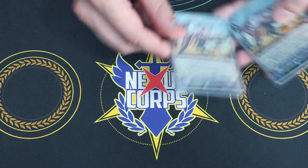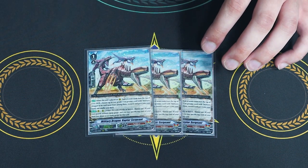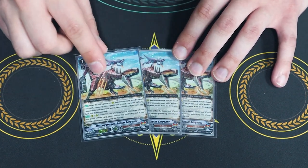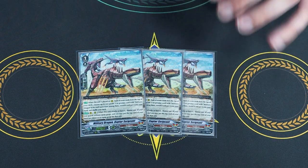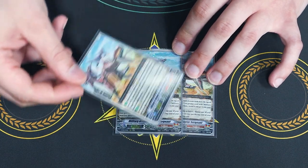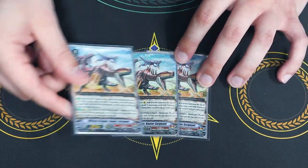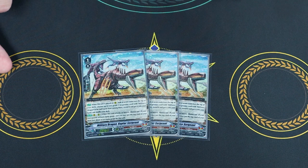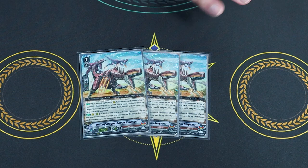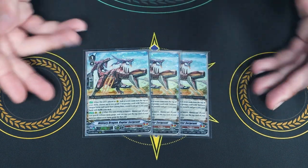For grade 1s, I'm only running 3 copies of the Sergeant. It is a good ride — I do like it — but I feel like the Shooter is the better ride, so that's why I ratio it that way. When it's placed on field, you look at the top 7 and search for a grade 2 or greater military dragon — so either Captain or Colonel. Second skill is when this attacks or boosts, you choose one of your rear guards that doesn't have a gauge on it and put a gauge on it. It's searchable with Captain, so I don't really have to worry about running multiple copies.